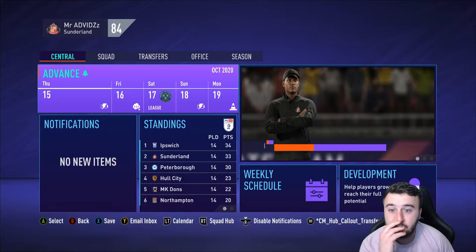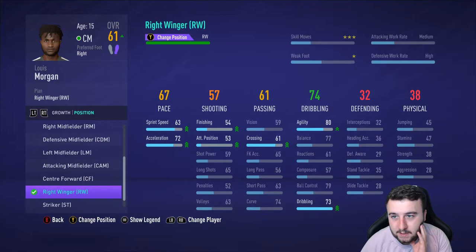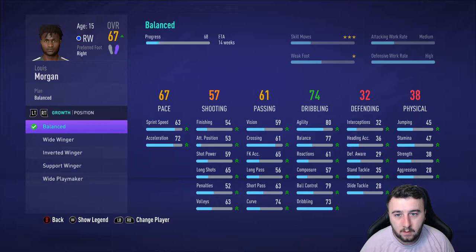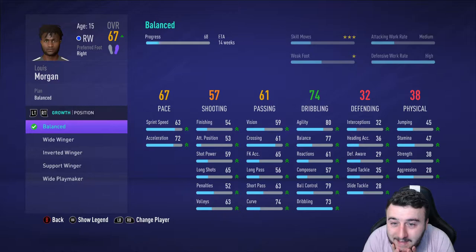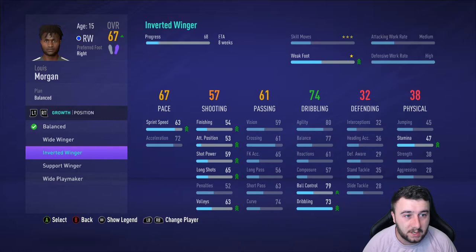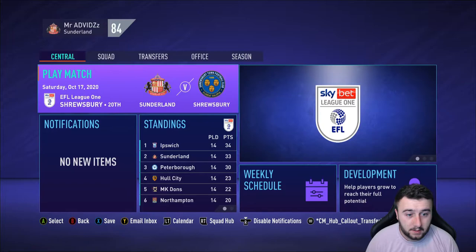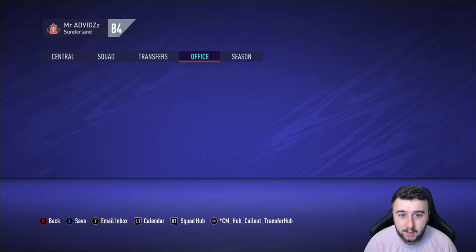Hopefully we can find some good promising defenders in the youth academy. Our youth report is actually up. Lewis Morgan — his development from centre mid to right wing is done! I wonder if his overall will jump here. Holy moly — he's gone from 61 overall to 67! I wasn't expecting that. Now I'm going to train him up as an inverted winger because I want to get his weak foot up, sprint speed up, finishing — everything comes into play. Wow, he is going to be special. That's a plus 6 in overall — Jesus.